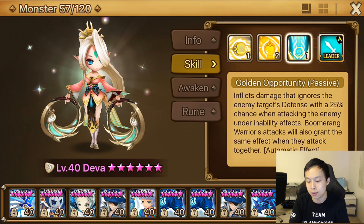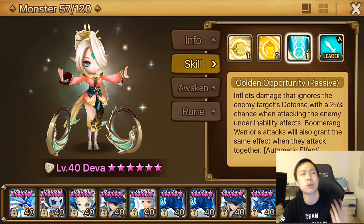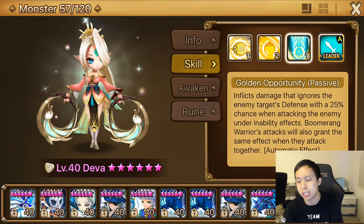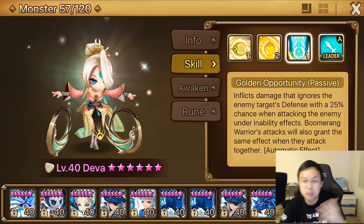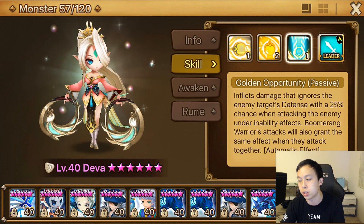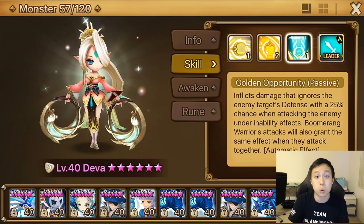I would really like to see this passive changed. At the very least, there should be an increased chance of ignoring defense — or even a guaranteed chance. The damage the chakram does is not that insane, and on top of that you have to set up for it. So you should get rewarded with a guaranteed chance to ignore defense every hit. Would that be too broken? I feel like Lucians still do more damage though — maybe 50%, maybe 100%. You guys can leave a comment below on what you think would be better for Deva. I would like to see her more viable, especially since every player had the opportunity to obtain her and should be able to use her somewhere — whether in arena or any PVE content.